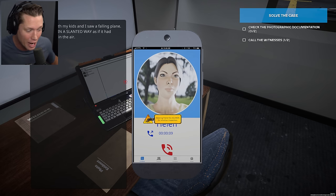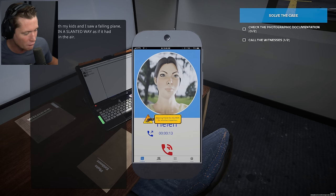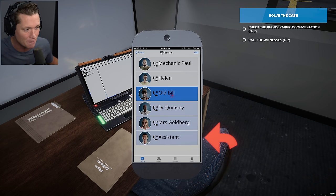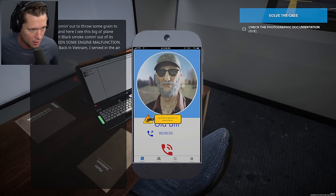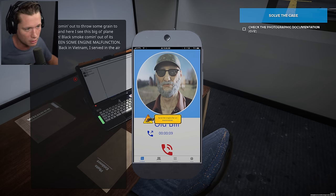I wonder if the wife or the lover was up to something. Send the aileron off for further inspection — I think that was the piece we found far away from the plane. Old Bill says he was coming out to throw some grain to the chickens and heard this big old plane going right on down. Black smoke coming out of its tail — must have been some engine malfunction. He served in the Air Force back in Vietnam. There's some black smoke.